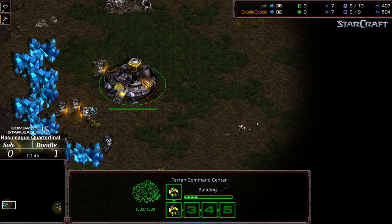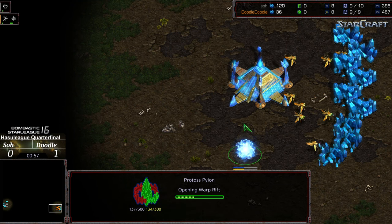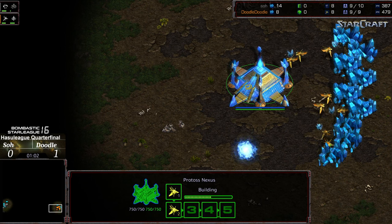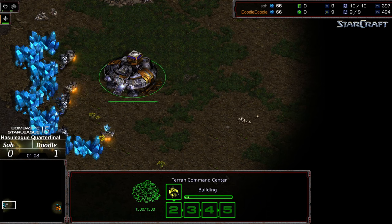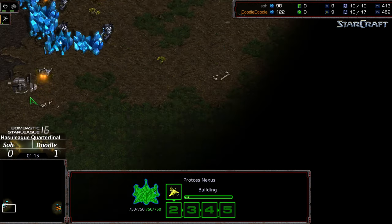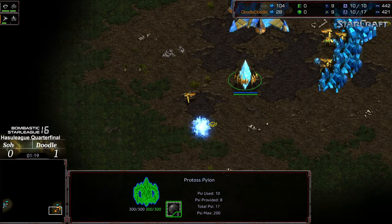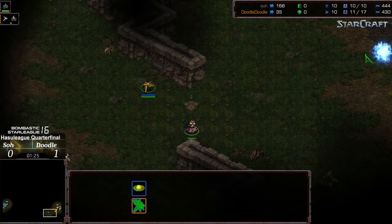It's extremely challenging to put up a defense when you're caught that early as Terran — 99 times out of 100 you're going to lose that match. Point being: Doodle looks like he wants to take it to So early, and that might be the strategy that leads to a semi-final berth for Doodle. So seems to have strong macro play once he gets rolling, but if you can catch him in the early stages, Doodle has proven he can take the win.